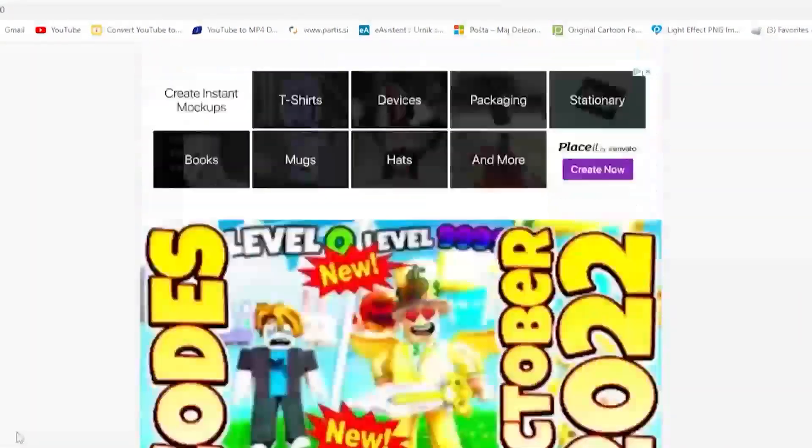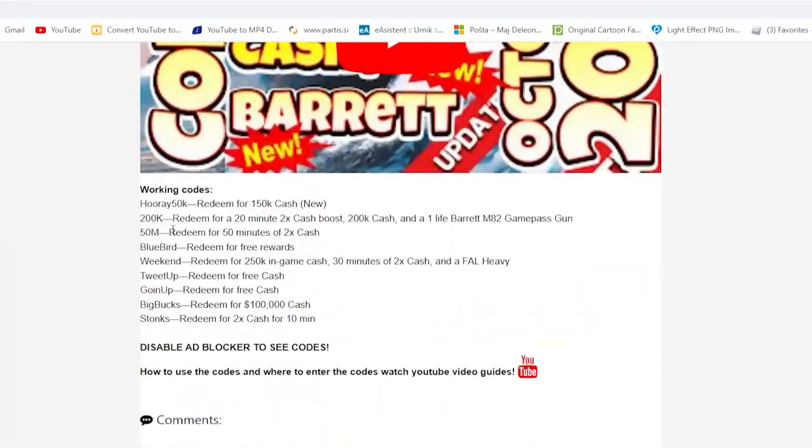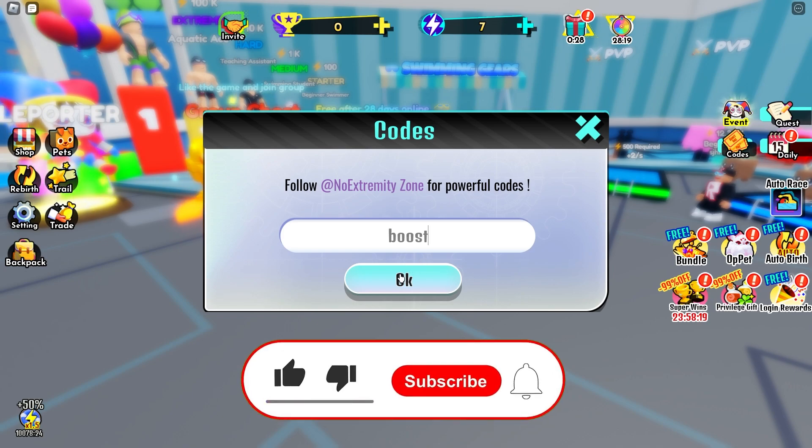Let's start with our first code, which is absolutely amazing. But let me also tell you about my app that I created just for you guys, so that you can get codes faster, much more efficiently and simply. It's an awesome app, download it from the Google Play Store — link down below. Our first code gives you a training boost for 30 minutes, which is a really nice code.